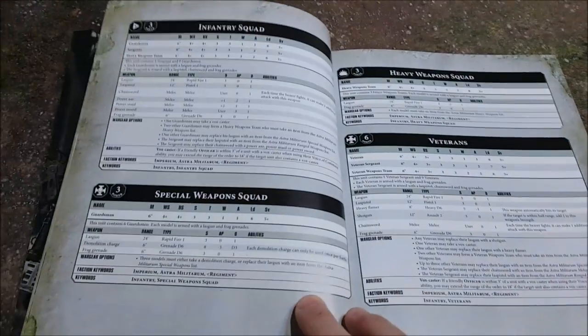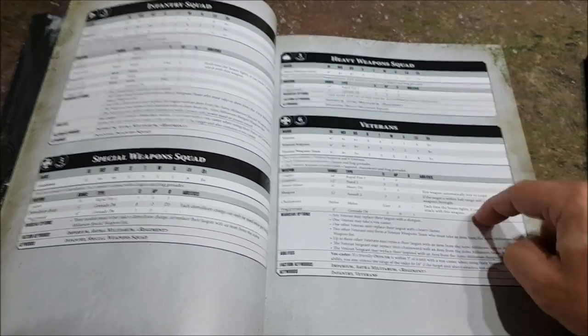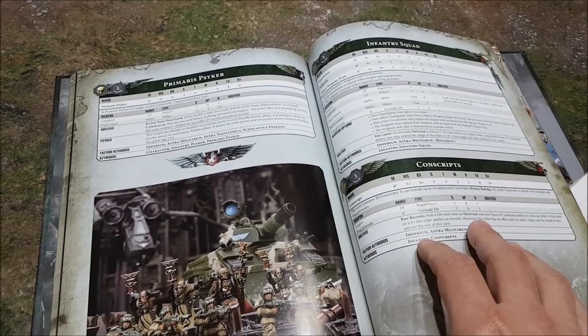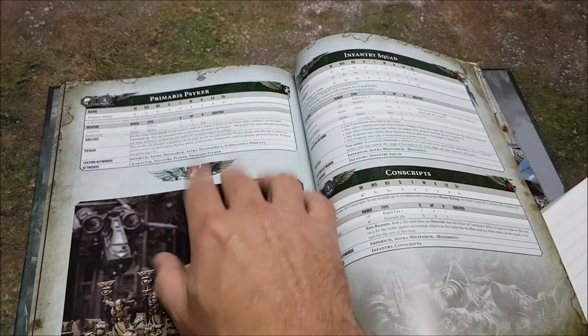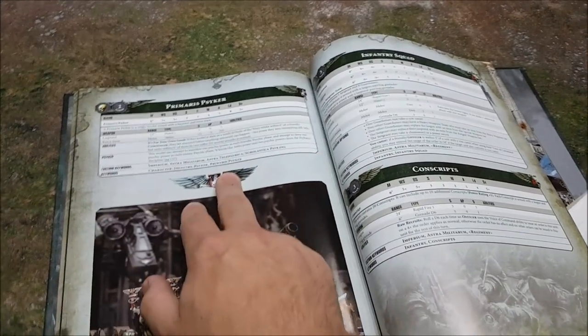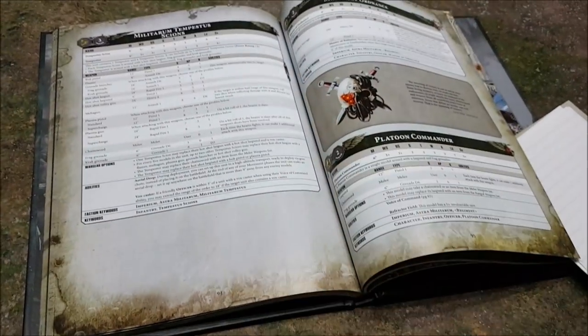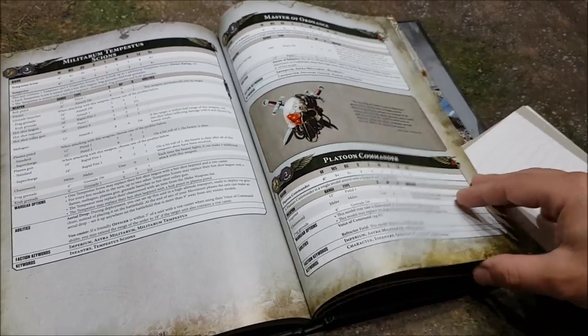To give you some idea of the layout: the index has troops, elites, heavies, elites — it's all a bit scattered. But in the Codex you'll find all your troops together. There's the Primaris Psyker after the HQ — he's now an HQ — and then troops, with Militarum Tempestus Scions coming in. Master of Ordnance and Platoon Commanders go on to elites.